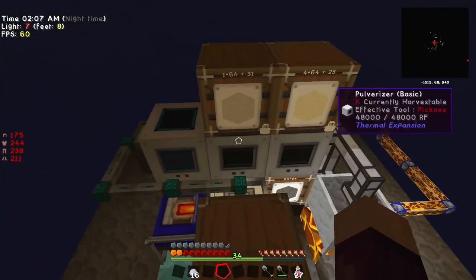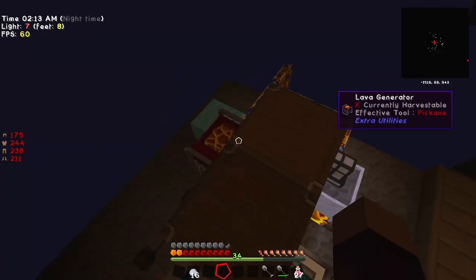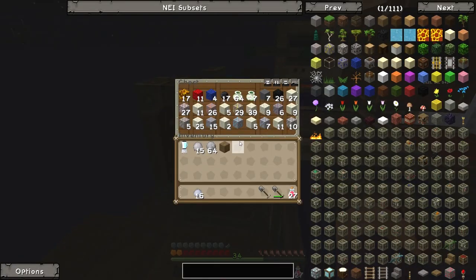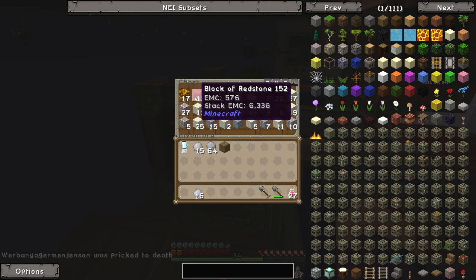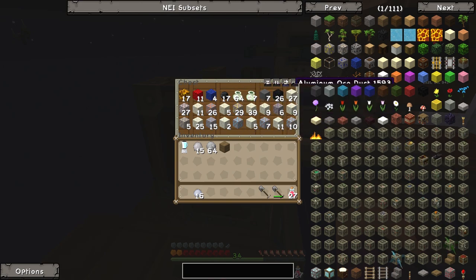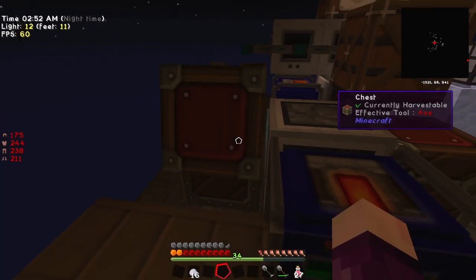We should probably also make a few more of the lava generators because each of these produce 40 redstone flicks per tick, and each of the pulverizers also require 40 redstone flicks per tick to run at max speed. But either way, if we look in here - we've left this system running for a long time and we got a butt-ton of stuff. We have 17 glowstone, 11 blocks of redstone, 99 redstone, some lapis, quite a bit of bone meal, blocks of gunpowder, blocks of skystone, and almost 40 iron dust, which should equal about 120 iron ingots.